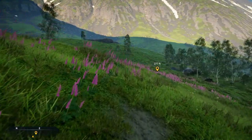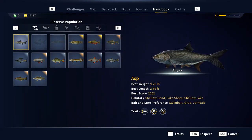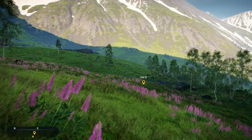As per usual, we'll be showing how to catch this legendary. So if you're following along, the first thing to do is go into your handbook and look at the bait and lure preferences for legendary targeting. For the legendary burbot, the bait and lure preferences are liver, shad, and redworm — and this is actually why I've been really excited for this one.